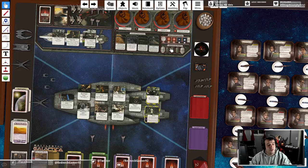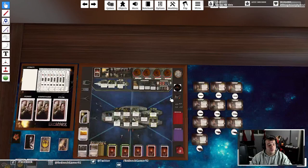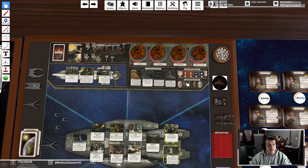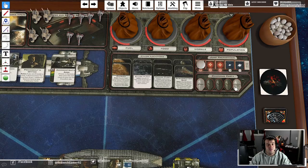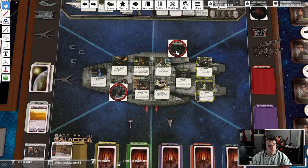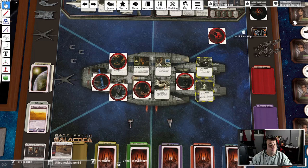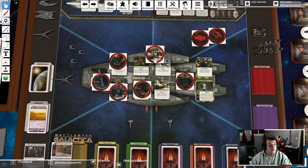This is the boarding party track. Those fun-looking characters are called Centurions. Some crisis cards place Centurions on the boarding party track, and if a Centurion gets all the way to the end, humans die and lose. The Battlestar Galactica itself can also take damage, and if it sustains six points of damage, humans die and lose.